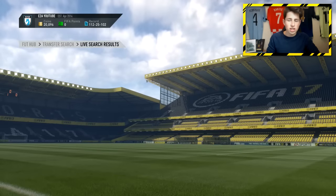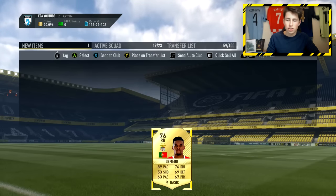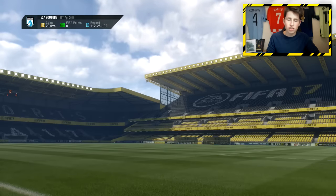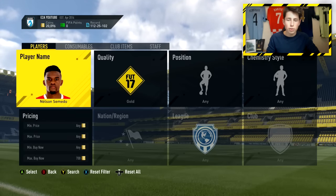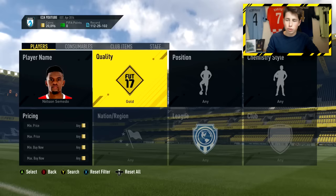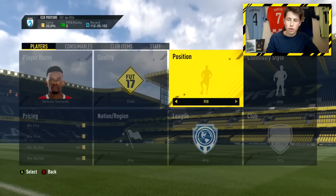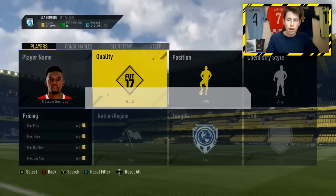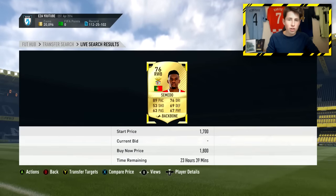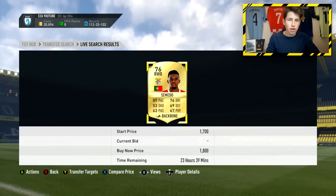Buy him right there, then send the player to your club. You then want to get a position change card, which will cost about 200 coins, and convert him to a right wing back and sell him on. You only want to pick up a card if they go for obviously less than what they sell for in right wing back. You want them to be quite a bit more expensive in right wing back than in right back. Here there's a difference of around 1,000 coins between the two, so it's definitely a great one to pick up.